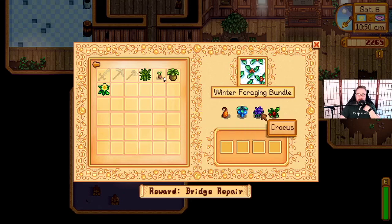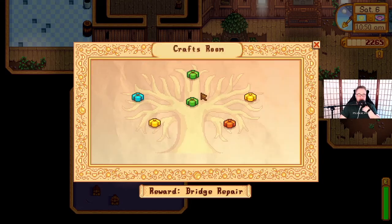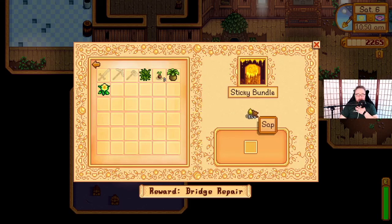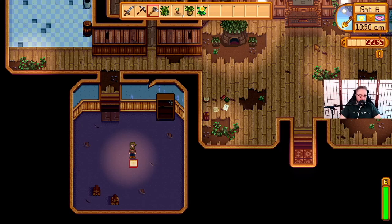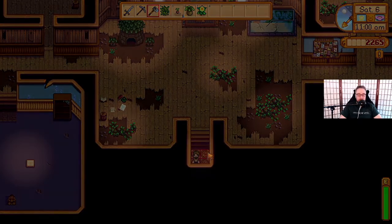This is a little different though — we don't have the snow yam. What's in the wild medicine? Five purple mushrooms, five fiddlehead ferns, five white algae, and five hops. And the sticky bundle: 500 sap. I literally know that I have all of that, so I'm just going to go and get that spring forage turned in. I don't have anywhere close to enough sap for the sticky bundle, but this really completely changes the way you think about the bundles. Also, a spring onion in this one instead of the wild horseradish.